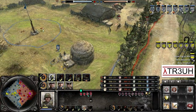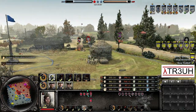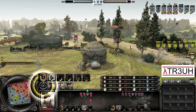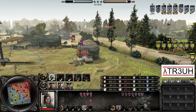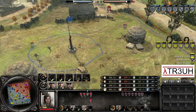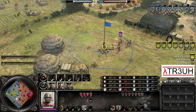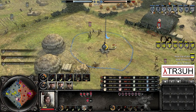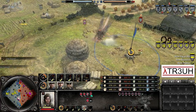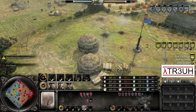A Grenadier squad takes cover behind the haystack. The sniper moves up with the cover of a Combat Engineer squad — it actually has a clear shot but is holding fire. The Maxim machine gun gets a nice flank on the Grenadier squad, suppressing it with Conscripts moving in on their blind side, getting right on top of them, putting in a lot of damage and forcing them away. The Soviet snipers stay in cloak and hold fire so they don't expose themselves. Then a nice countersnipe goes off there for Kershakov.